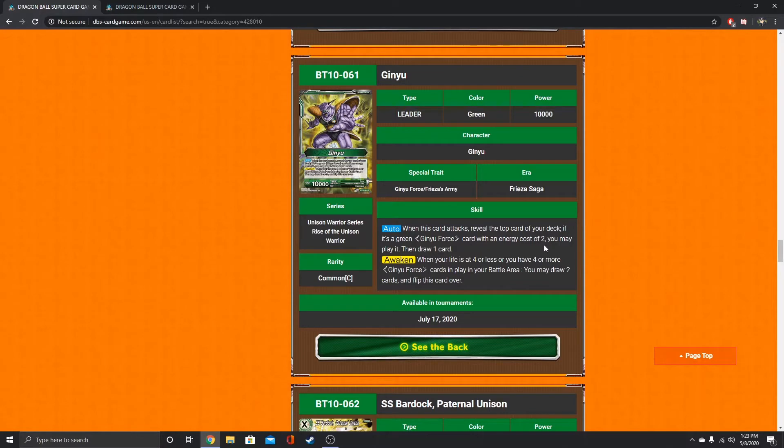The Ginyu leader is a little interesting. When he attacks, you reveal the top card — if it's a green Ginyu Force with an energy cost of 2, you can play it and then draw 1 card. I'm wondering whether you have to shuffle your deck like Obuni's effect, or if you just keep it on top if it's not the right card. We'll see on that ruling — I've been wondering about it.